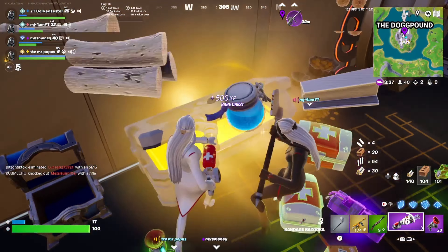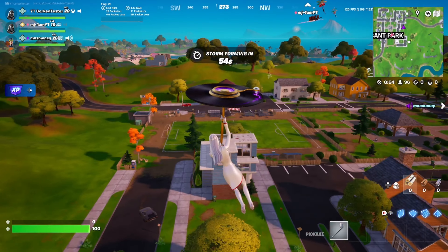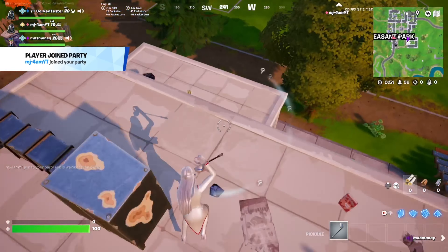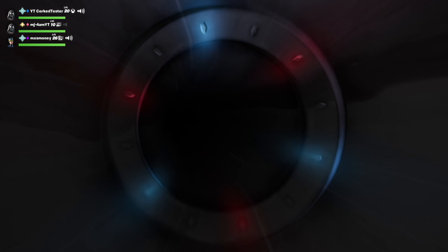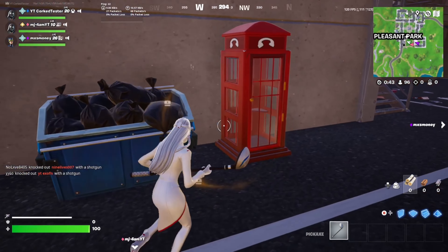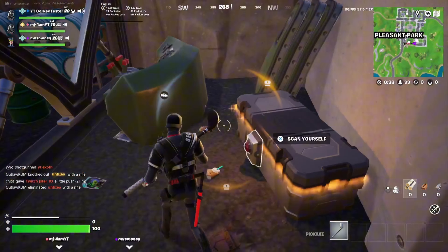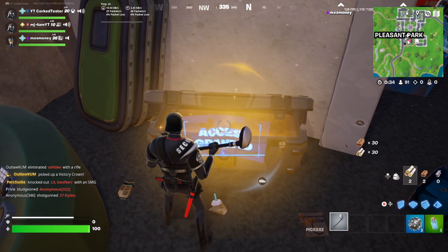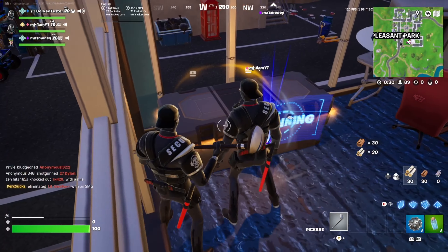The next important secret of Chapter 2 is the hidden IO base under Pleasant Park. This is located right under the soccer pitch at Pleasant Park — a lot of people have no idea this exists. You simply go into this garbage can and you'll be teleported right to the hidden IO base. Then go inside the changing booth and you have two mythical chests right off spawn, all to yourself.